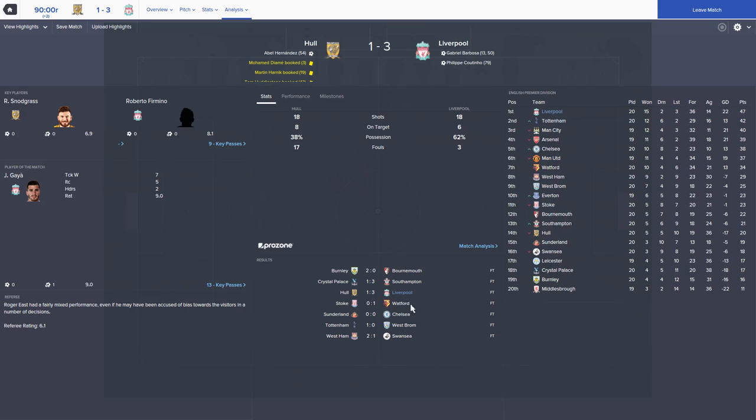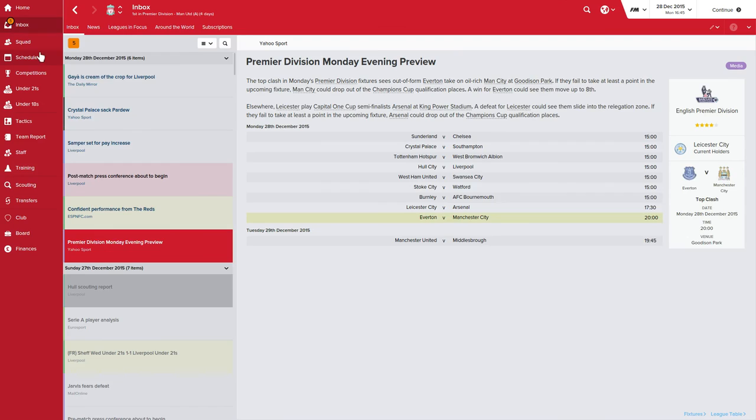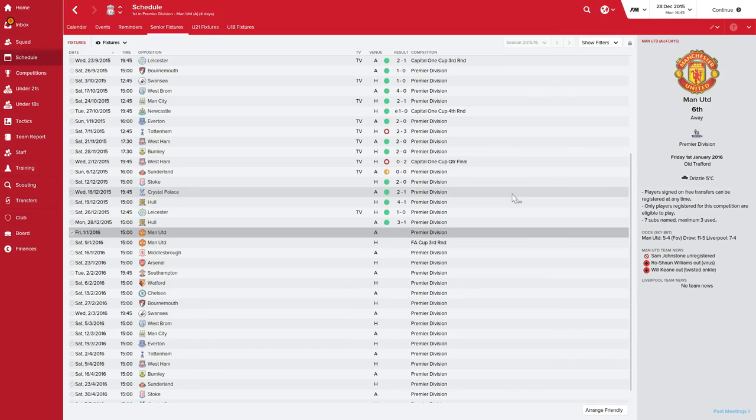Chelsea dropping points, Tottenham only getting a 1-0 victory. So at the minute we are 5 points clear, but Manchester City are still yet to play. We go into the new year in first place, which is absolutely great. In the next episode, we are going to have that double header against Manchester United - the first game is away at Old Trafford in the league on New Year's Day, followed by Manchester United coming to Anfield in the FA Cup third round. That's coming up in the next episode. If you've enjoyed this, be sure to drop a like on the video, comment down below and subscribe to the YouTube channel. Thank you all for watching. Until next time, goodbye!